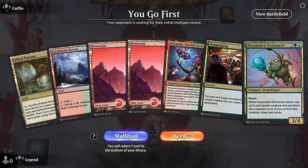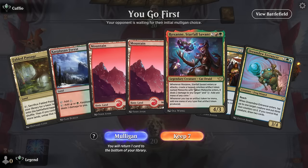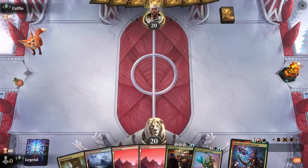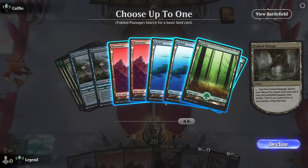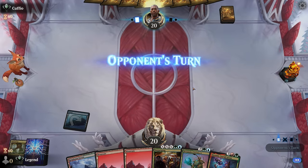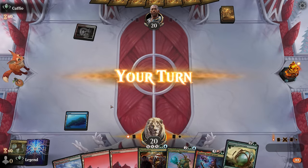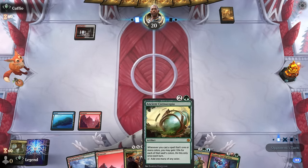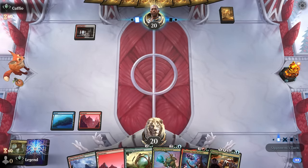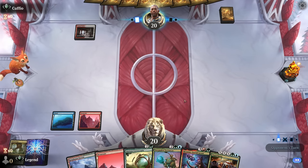Okay, we're on the play — we've got a pretty slow hand without any early ramp or interaction, but on the play I guess we'll still give it a shot, hoping to draw into some one or two drops, especially if we're up against aggro. We can get our blue mana sorted. Facing a Red-White deck — so it could be the control deck — and yeah, Cornucopia was a good pickup. We can curve Cornucopia into a Roxanne, then Doppelgang as a nice finisher that can also copy the meteorite token. If we're up against the Red-White tokens deck, we should be able to go over the top of what they're doing.